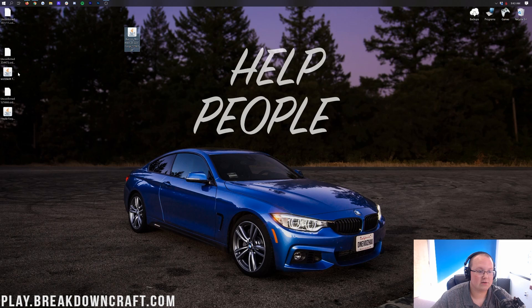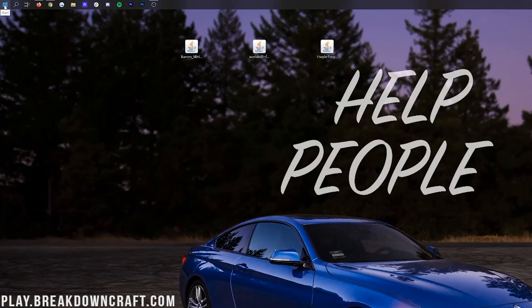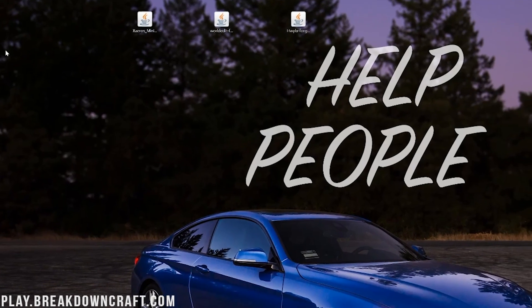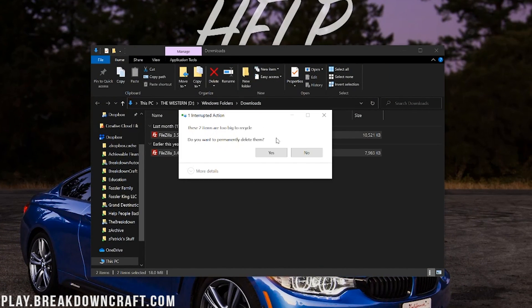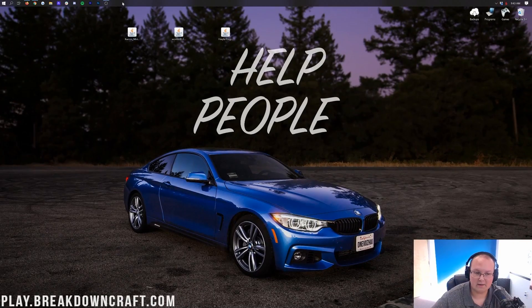If we minimize our browser, here on our desktop we have Xaero's Minimap, WorldEdit, and the Here's What I'm Looking At mod. If these aren't on your desktop, no worries - they're going to be found in your downloads folder. To find that, click the little Windows icon in the bottom left of your screen, type in 'downloads', and in that downloads folder you will be able to find your Xaero's Minimap, WorldEdit, and Here's What You're Looking At files. Drag those to your desktop just for ease of use.